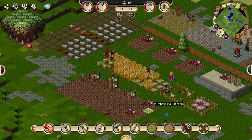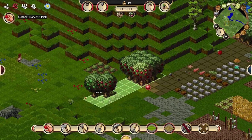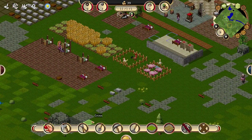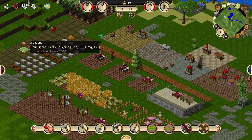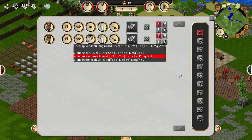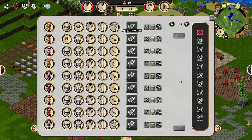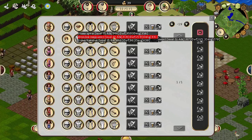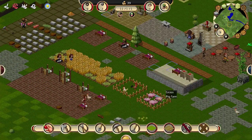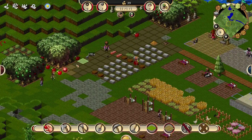Everyone's still slaving away. We've got another bed — one more bed. I guess we finally had enough wood. Let's gather from these trees, there are lots of logs lying around. We've got the stone spear, that is good. So let's give him the stone spear and the stone hammer. We haven't got any other better gear yet. Let's take a look at our villagers — who's unarmed? People just aren't collecting things either, not sure what to do about that.